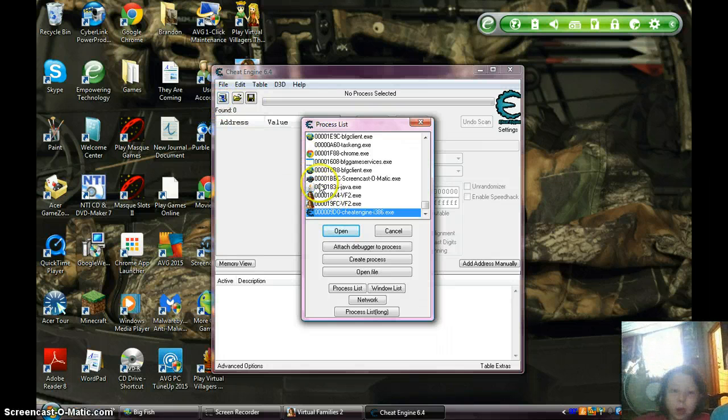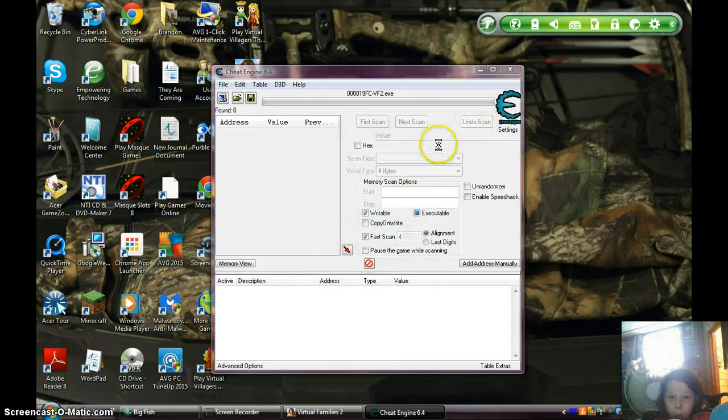And look for one of the Virtual Families processes. If there's two of them, one of them may not work. So I'm just going to take the second one — that's not going to work. Open it.